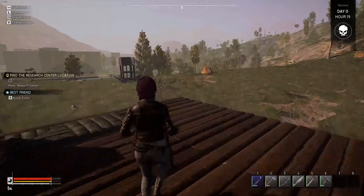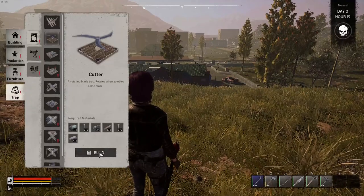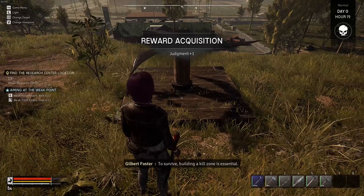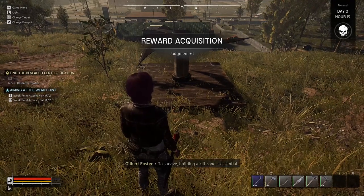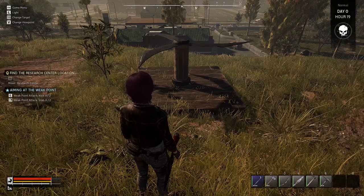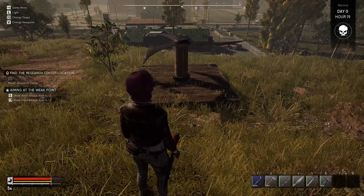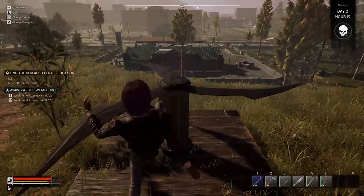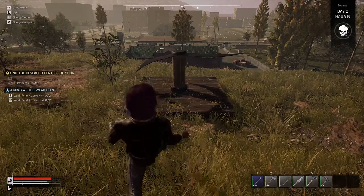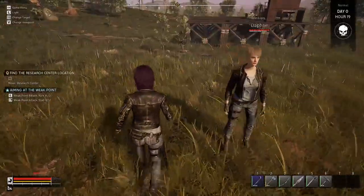Oh, I just happen to have everything in there. I'm going to build the cutter right here. To survive, building a kill zone is essential. Weak point attack - aiming at the weak point. E. What's E? E - I got a weak point. I don't know what that means.